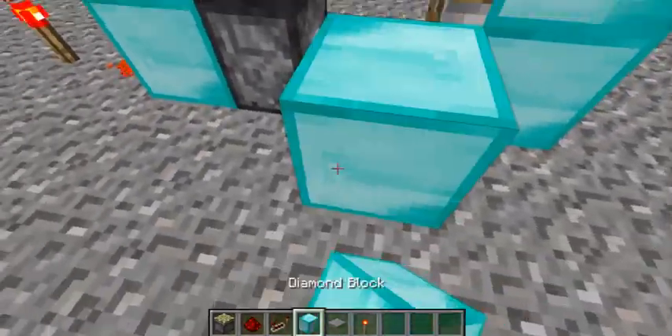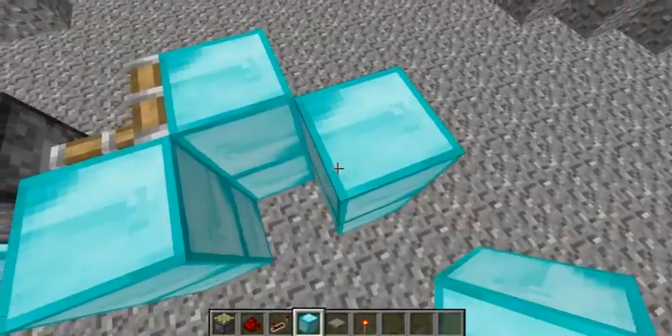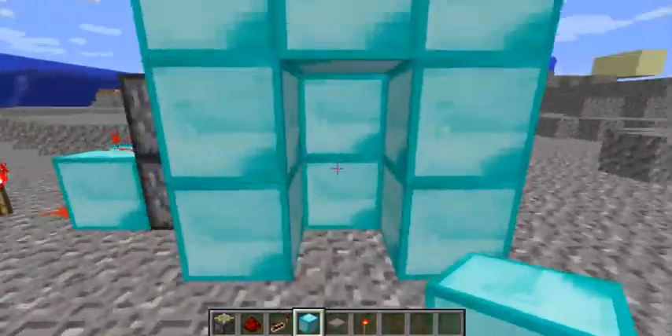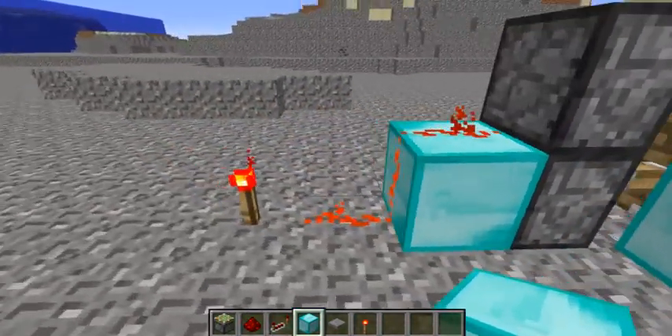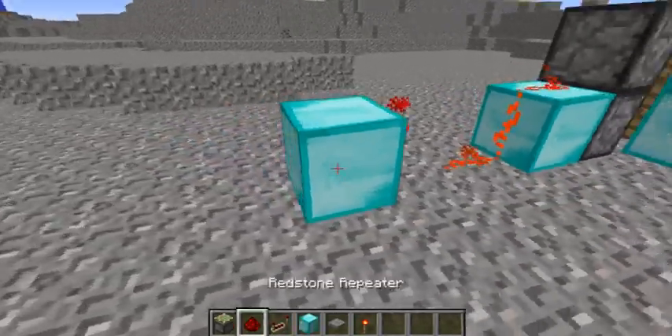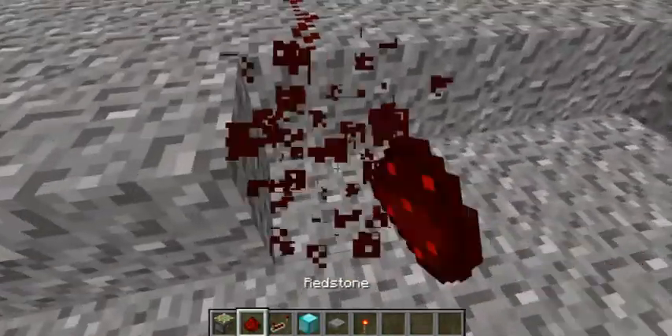As it pushes out, see guys, we'll have our gate right here, our entryway right here. And then make an inverter by just doing that. Add some Redstone.